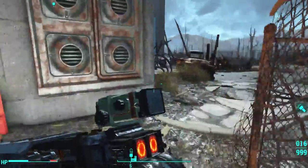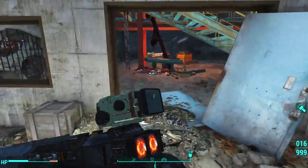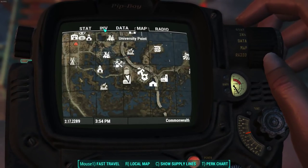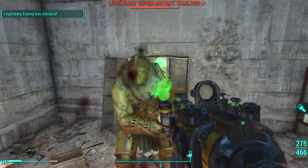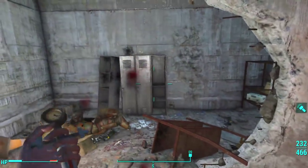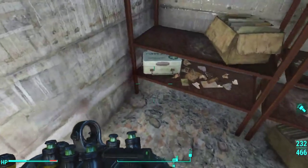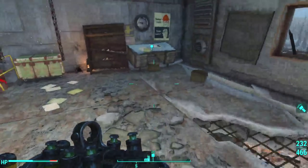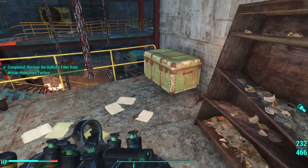Here we are at the Wilson Automatoys factory. Our compass marker is showing us where to go - the ballistic fiber is up there somewhere. So let's go take a look and see how well we did. Two. After all of that, we get two ballistic fiber.